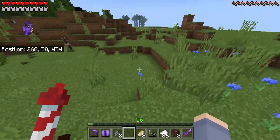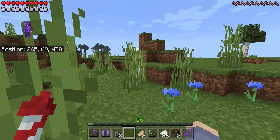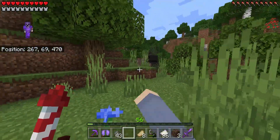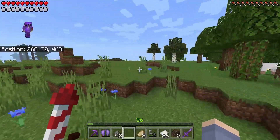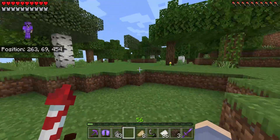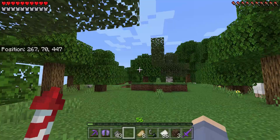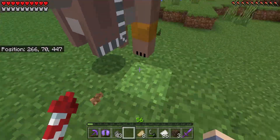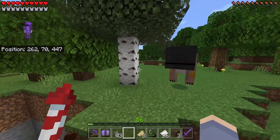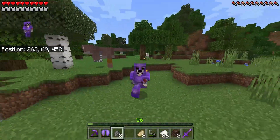Okay, now we got our pet Utahraptor. I think I set it to sit. We can't ride it unfortunately, but it can be done. As you can see I just tamed it. Did I hear a spider noise? Anyway, that'll be it for this video — if you like it, subscribe and stuff. Goodbye.